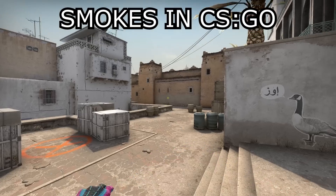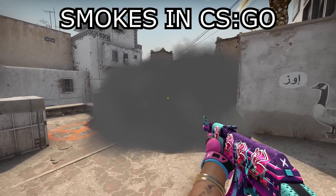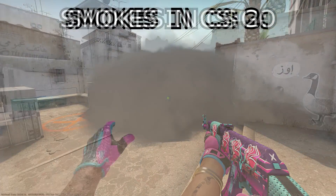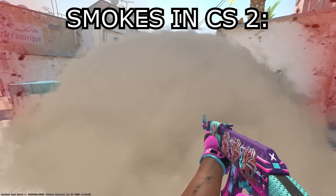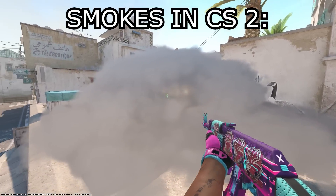Number eighteen: finally we now have a way to remove a smoke, at least temporarily. In CSGO there's no way to move, remove, or see through a smoke, but in CS2 we can throw grenades which make them disappear, or we can shoot through them to get a little gap where we can see.